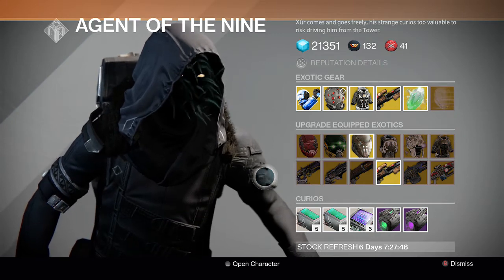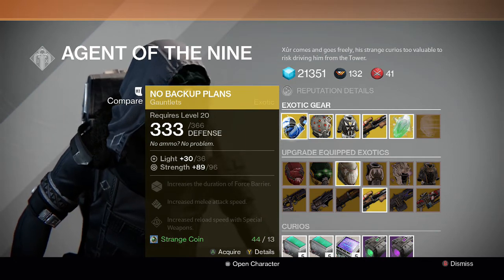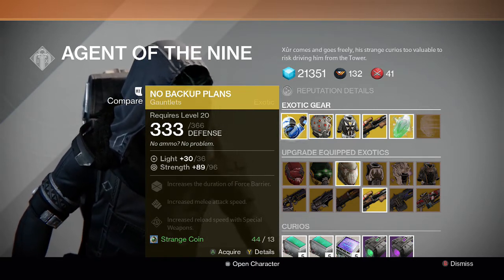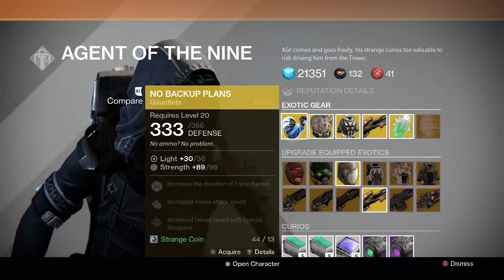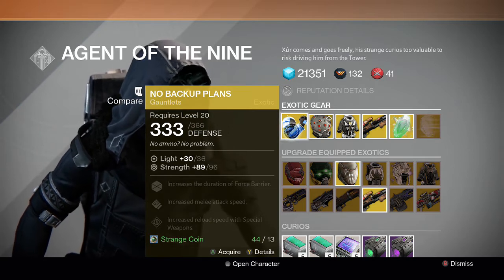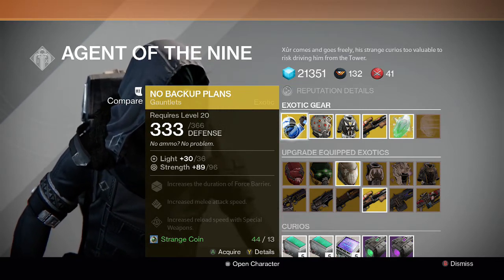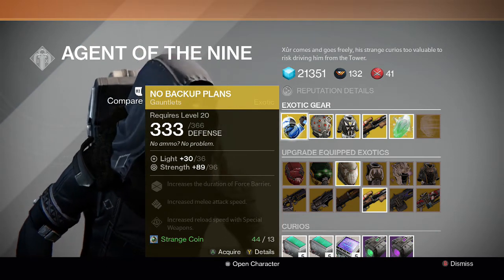Let's jump straight into the exotics. First up for the Titan we got the No Backup Plan gauntlets. Its perks are increase the duration of Force Barrier, increase melee attack speed, and increase reload speed with special weapons. My suggestion is a pass on this one, just because there are better Titan exotics in the game right now — Armamentarium, Ruin Wings, Helm of Saint 14. This one is okay but there are better ones to use your exotic slot on.